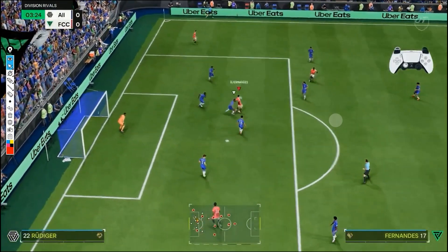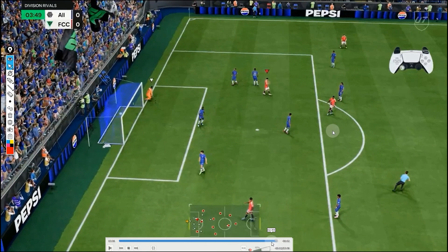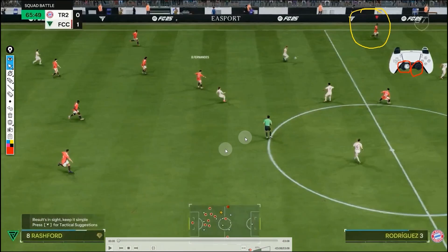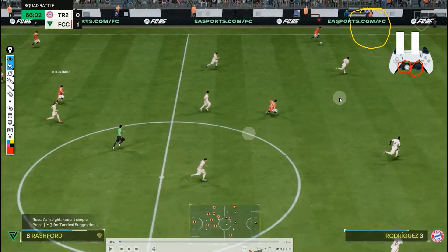Player lock — trying to bring Bruno Fernandez into position, perfect position, and I almost ended up scoring. That wraps up the player lock tutorial. You saw the examples — click here if you want to learn about this deadly dribbling technique. I'll catch you guys in the next video — peace out, cheers!